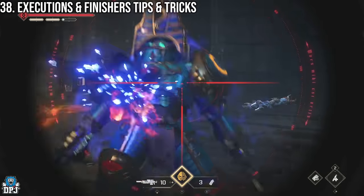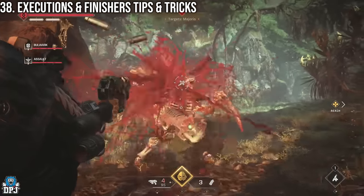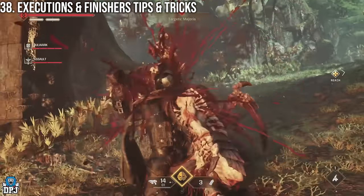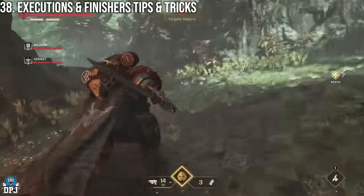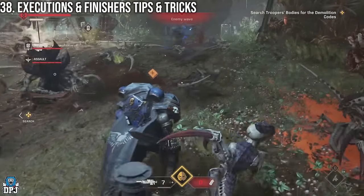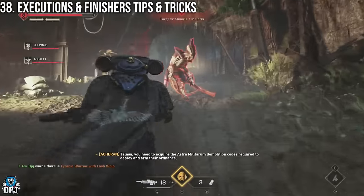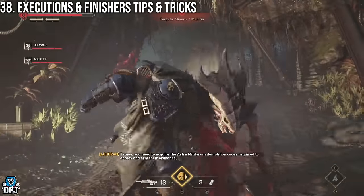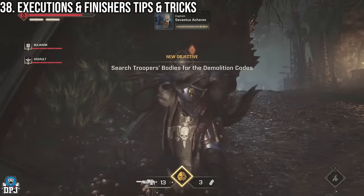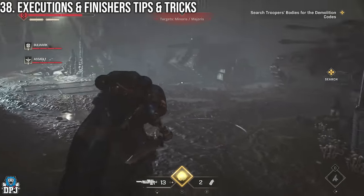Finishes and executions are performed by pressing in the right stick when you see an enemy glowing red. Performing one covers a section of your shield. When surrounded, an execution can also push other enemies back, giving you a breathing window. You don't need to be right next to a glowing enemy — pressing the stick from a few strides out will automatically activate the execution and your marine will close the distance.